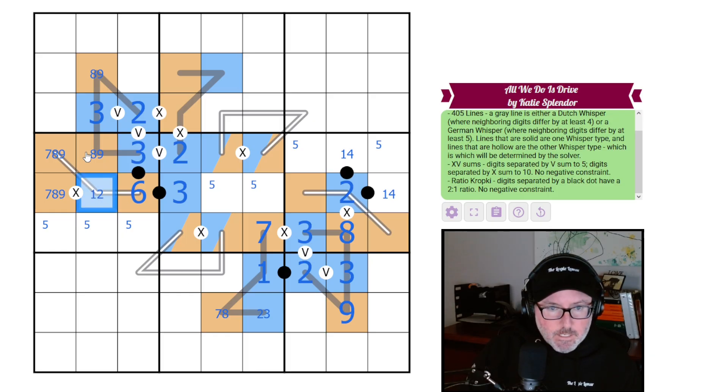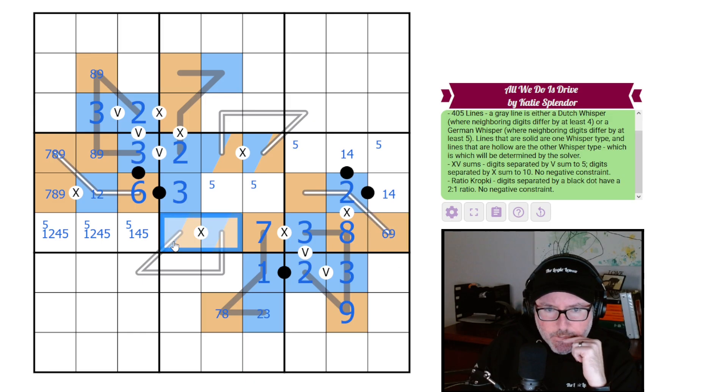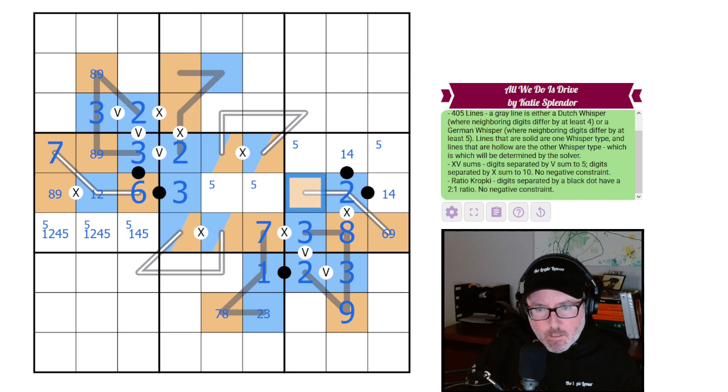That's a six. This can't be a three, and the three confirms it can't be three anyway. These are sevens, eights, and nines; so these are one, two, four, and five — and you're not a two. This cell is six or nine. Let's think: it could be a nine-one pair or a six-four pair — both seem possible. This other cell has to be six, seven, or nine; can't be six because of that constraint, so it's seven or nine. Actually, the seven just goes here.